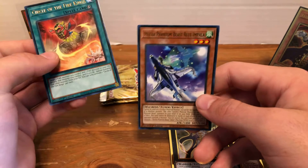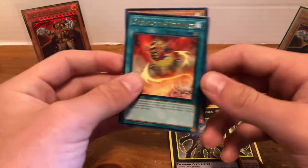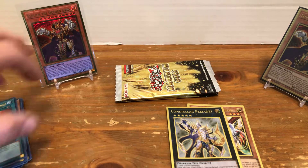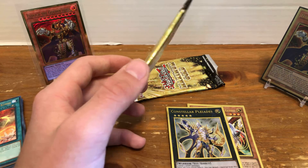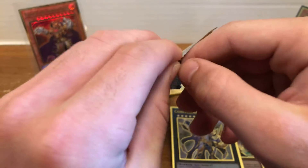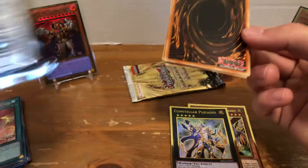Then we have Circle of the Fire Kings and Mecha Phantom Beast Blue Impala. I've actually been messing around with some of the Phantom Beast cards because the deck itself is pretty cool — it's really unique and just summons a bunch of tokens. They have an insane synchro that I feel has real potential. It can rip — just completely shred your opponent's hand by tributing Mecha Phantom Beasts. It's really cool. If I can find a way to summon that effectively, you can do some serious hand destruction.